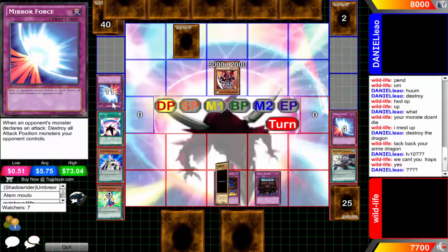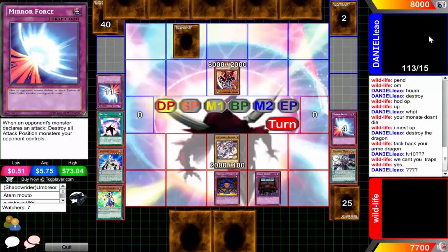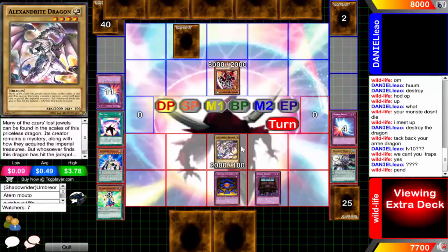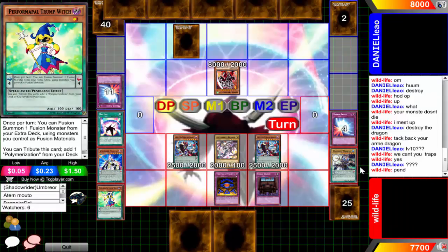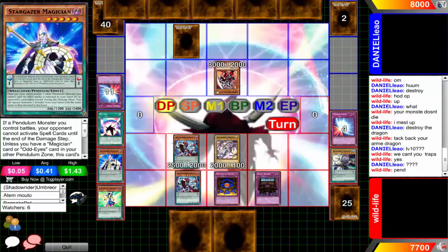I guess he just forgot about that equip spell card. That equip spell actually did what Daniel thought it does because it has some messed up text, but I'm just going to take his word for it - he is the one playing the deck. It's not like turn one he tried to do Ancient Rules and special summon D-Mock, right? Of course he knows what his own cards do. Alexandrite Dragon is now normal summoned, and then he's going to pendulum summon double Odd-Eyes - though you can't summon that, it's a scale one.